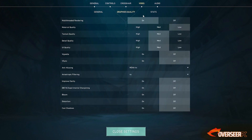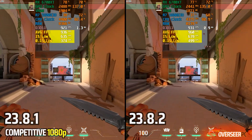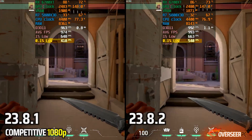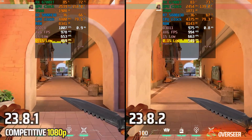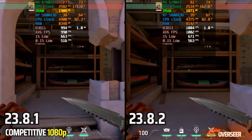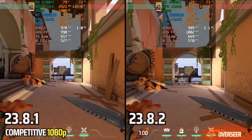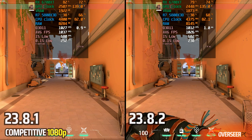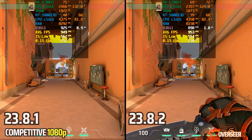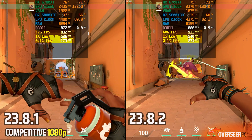Next up is Valorant at 1080p competitive settings. Right off the bat, there's a significant improvement with the latest driver — 0.1% lows are around 500 versus 400-plus on the older driver. We're using less RAM and less VRAM. GPU power is about the same. In heavy action scenes, the latest driver is clearly more stable with better 1% lows. Sticking with the latest driver is an easy choice here.